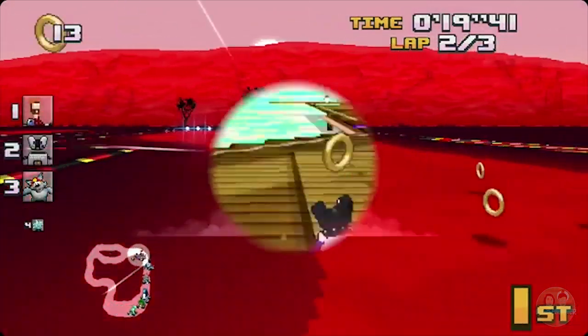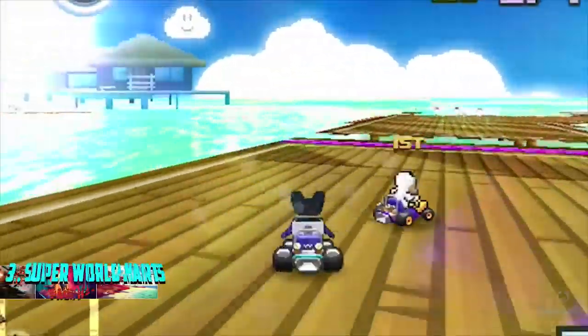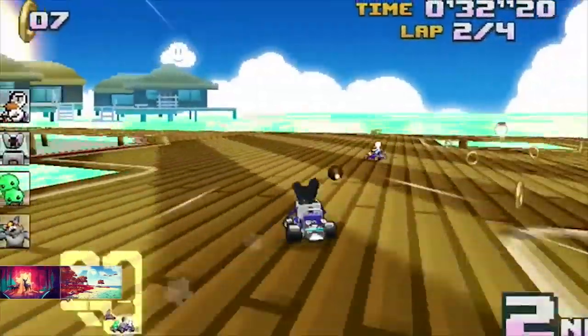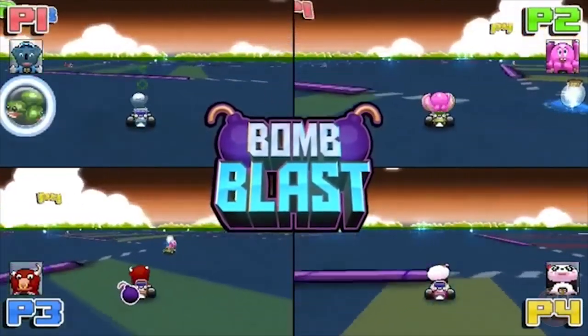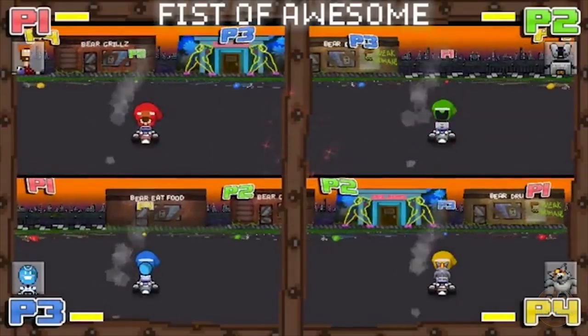Ever imagine what an indie game version of Mario Kart would look like? Well, perhaps you won't have to imagine any more. Super World Karts is a throwback to 16-bit kart racing, with both original characters and characters from other indie games. Some of the most notable cameos are from games we've covered in earlier Kickstarter videos, including The Avengers of Pip and Age's Defenders.